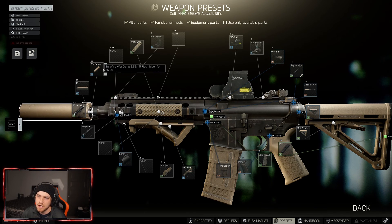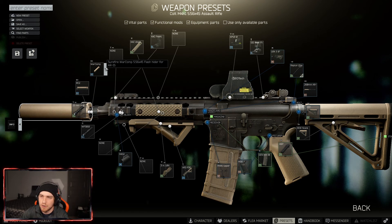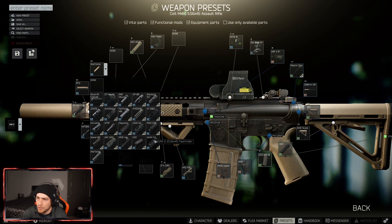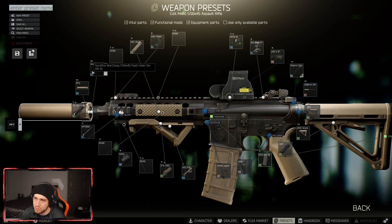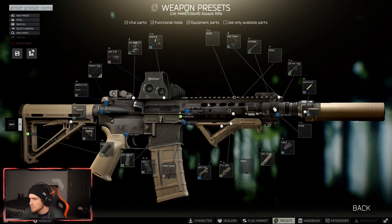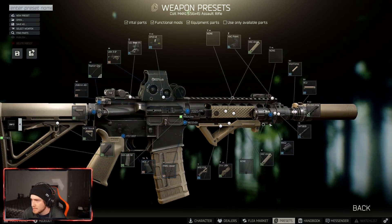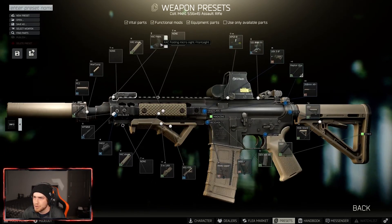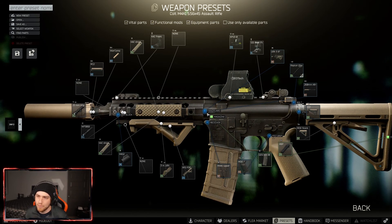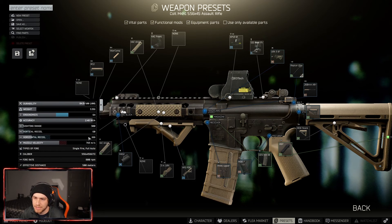I'm running the War Comp muzzle device. With the MCX build, you put the muzzle brake on with the suppressor and it gives you even more recoil reduction. I'm not sure if the War Comp provides the same buff over a flash hider, I just run it. Also running an offset sight for the ergo. Stat-wise we're looking at 60 recoil and 64 ergo — ergo is looking good, recoil could be better. If you throw on the advanced buffer tube and MUR-1S upper this will go down to 51 recoil.